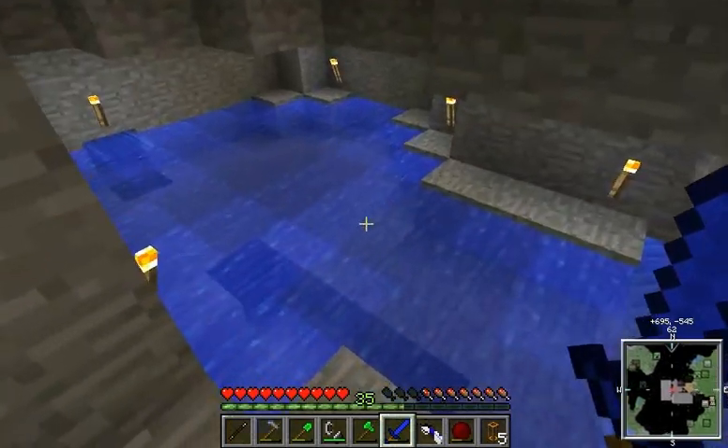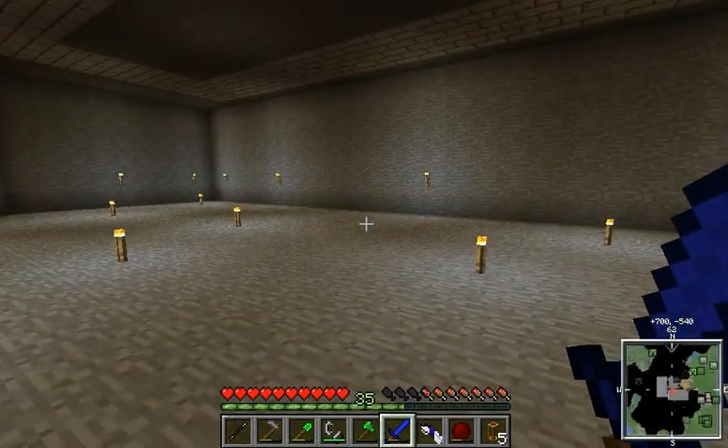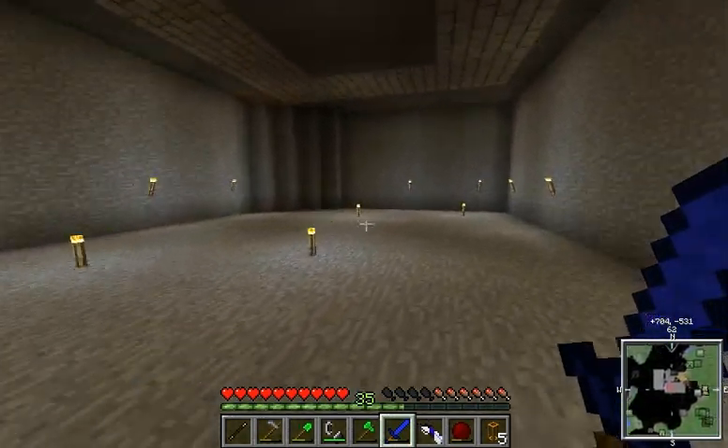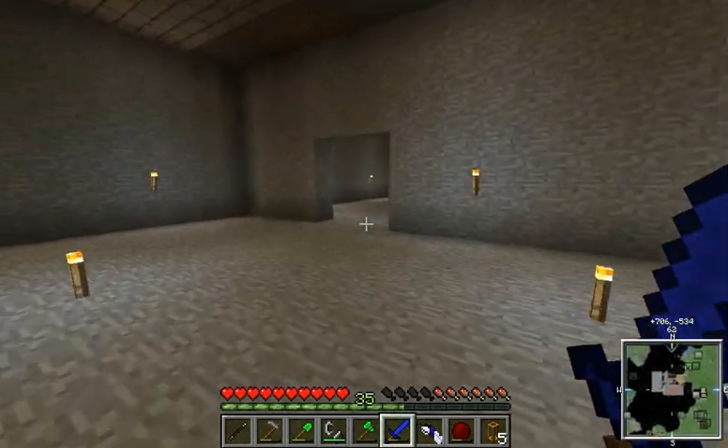It's kind of nice down here. There's a nice little water area. And this was actually a huge cave, and then I just put walls around it and all that kind of stuff. A sorting machine is going to go down here. As you can tell, it's right above our storage room, so very cool.